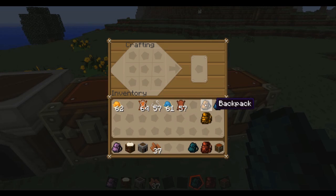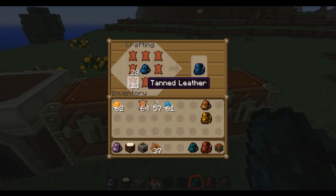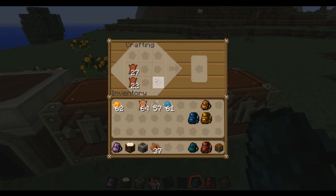So the regular backpacks are 27-slot and the giant ones are 54-slot. It does take a bit of work to get the tanned leather, but it's worth it. There's also one important feature: if you already made a small backpack and now have tanned leather, you can upgrade it. Just put your small backpack in the crafting grid, fill it with tanned leather, and now it's the same color but giant.